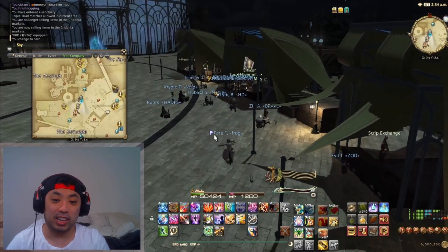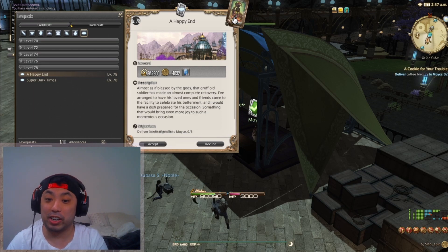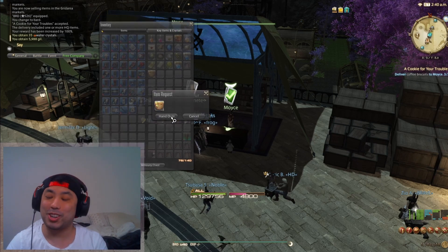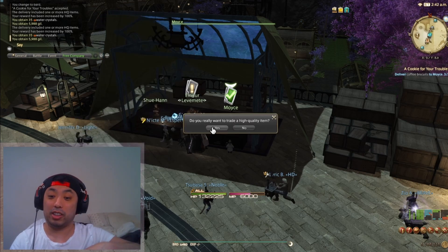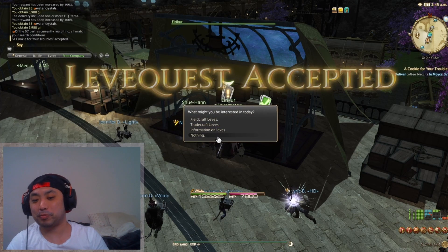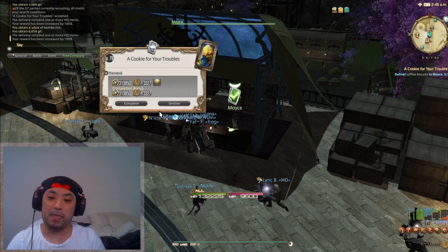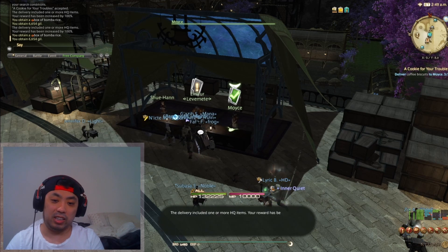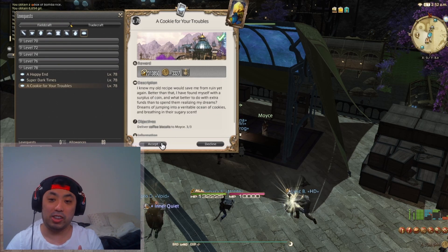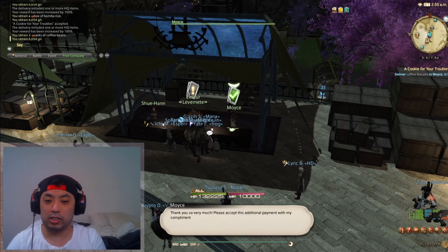You're going to head to the leve NPC at the Crystarium and go to Tradecraft Leves under the Culinarian section, then look for the coffee biscuit leve. The nice thing is you can turn in three high quality coffee biscuits, and because they're high quality you get double the reward — so double the amount of gil. You can turn in that leve three times and it only counts as one allowance. You get six leves every single day, so you'll see me doing this six times, ultimately getting around 50,000 plus gil.